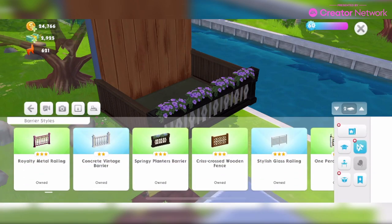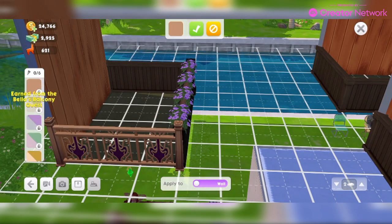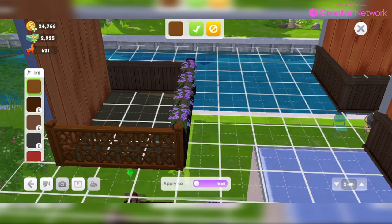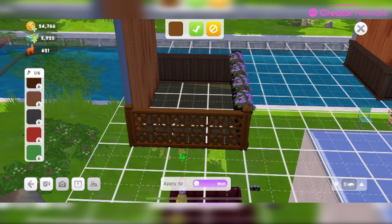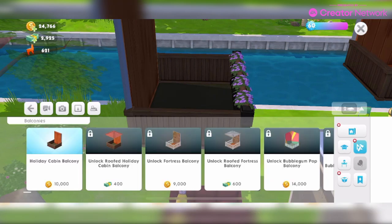Then Bella's Balcony Quest will get you the Gilded Metal Railing in different color swatches — we haven't actually had that quest in our game yet. And the Crisscrossed Wooden Fence in various color swatches. You'll get all the swatches with that quest without paying extra; it's just the ones that unlock with the balcony styles that you have to pay for.